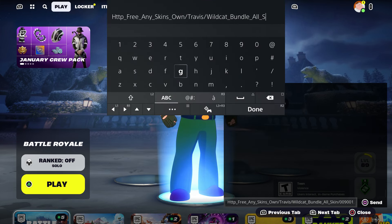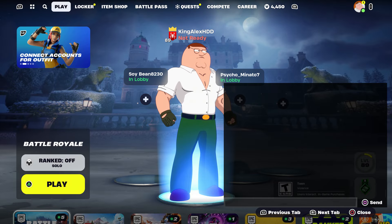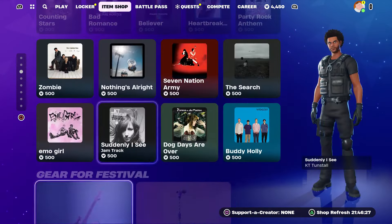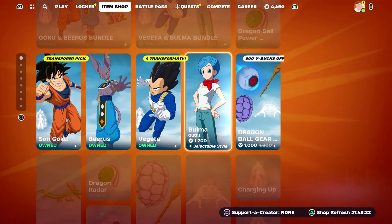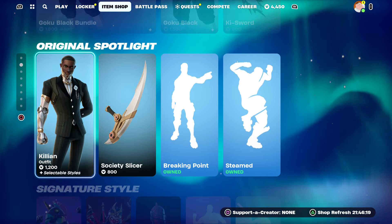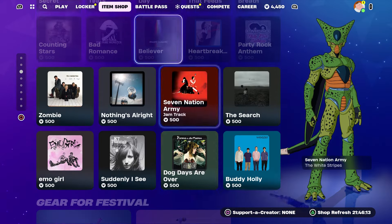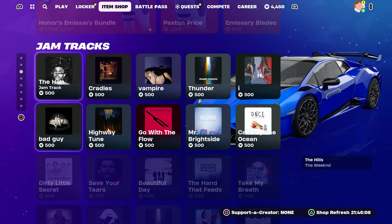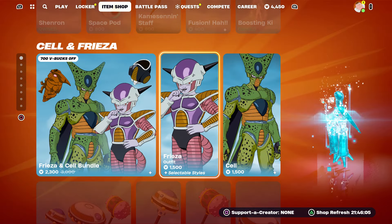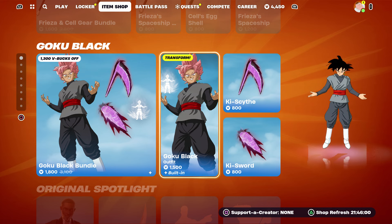We're about to get Wildcat, we're about to get Travis Scott, and most of the other skins. If you guys want anything in the item shop that's available right now, you can also get it. Let's get — I don't know — we got Cell, Goku. The Weekend has been here about a month. I'm gonna choose Frieza. Let's choose Frieza, or Black Goku because a lot of people like Black Goku.